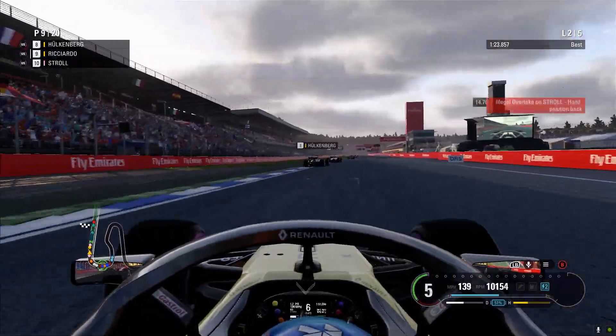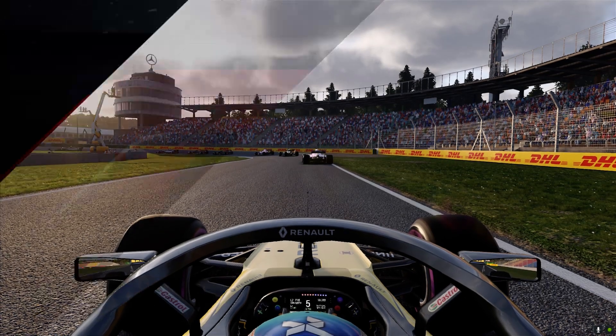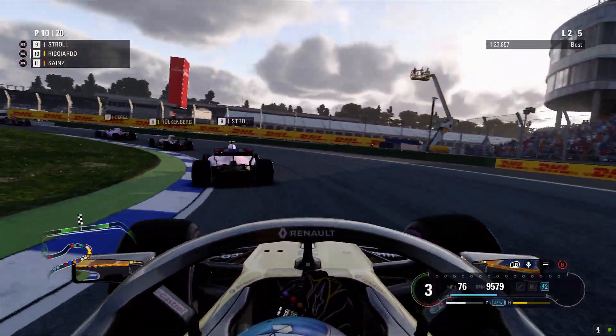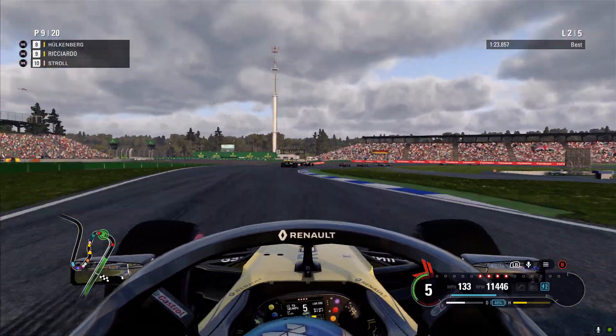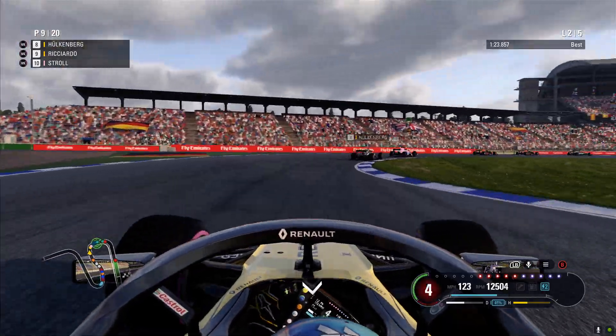We're stuck behind Stroll. We've just corner-cut there, so we've done an illegal overtake on Stroll. Instead of waiting behind him, we might as well just undo it and not take the illegal position. On the throttle — here we go alongside Stroll. He's at the back end, and there we go.